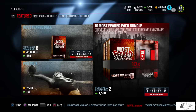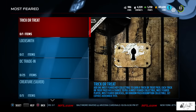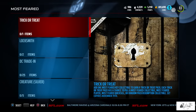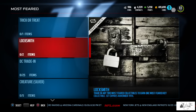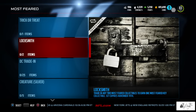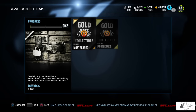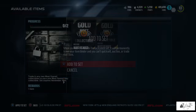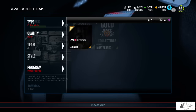Moving into the Most Feared sets, we have the trick-or-treat set where you add a key collectible to earn a trick-or-treat pack. Each trick-or-treat pack has a chance to pull a Most Feared collectible, a Most Feared player — which could be an elite — a Most Feared quick sell, or a random pack redemption collectible.